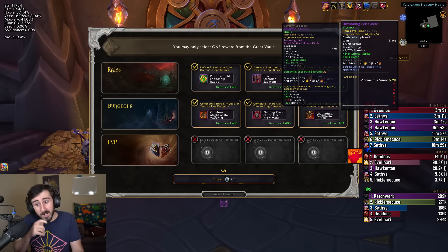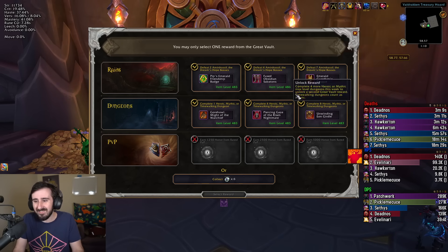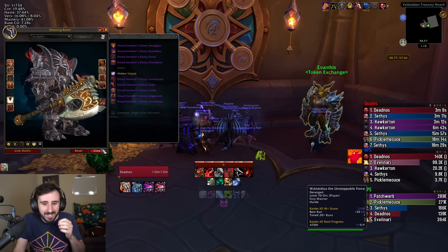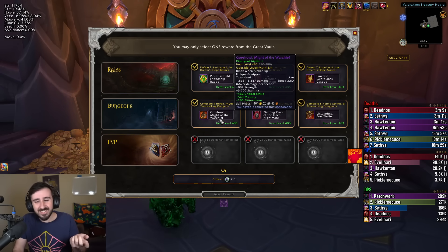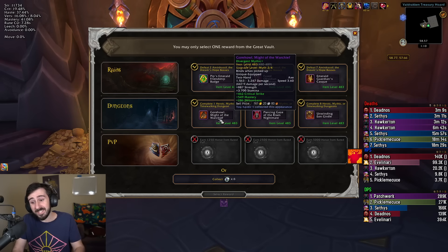So the belt is definitely an option. There's also a catalyzed tier helmet, but I could just catalyze my existing 489 helmet. And then there's Gore Howl, which is really good if you're ever fighting demons — but unfortunately the bosses in this raid aren't demons, so it doesn't really help. It does have a really cool appearance though, so it's tempting.